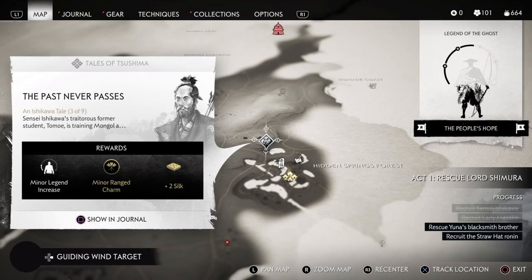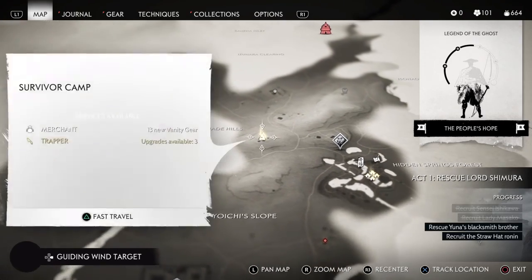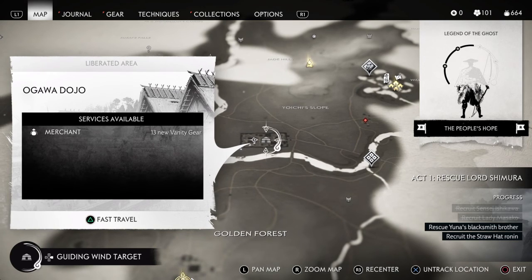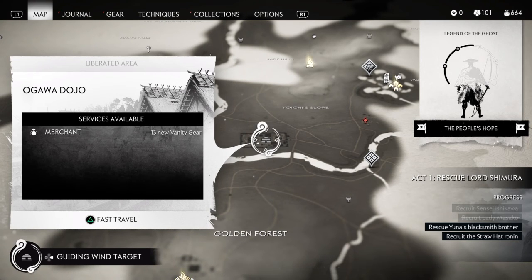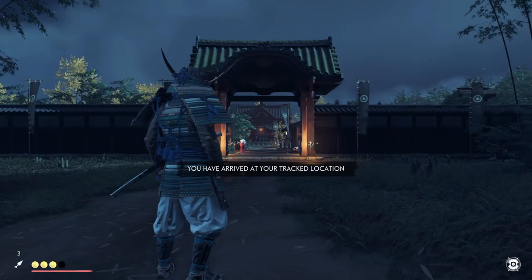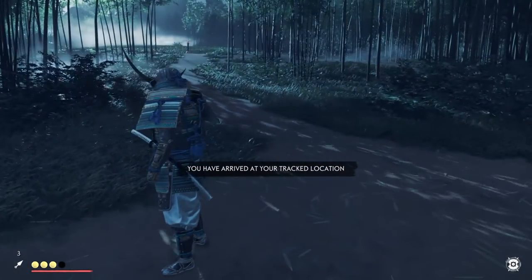So maybe if we come over here - where is the closest thing? Yeah, let's come over here. Actually, let's travel over there and then the heavenly strike, yeah. You have arrived at your destination.